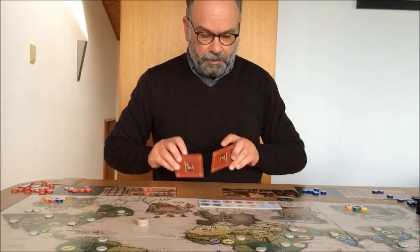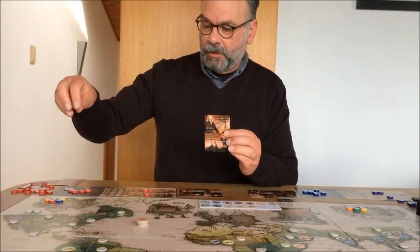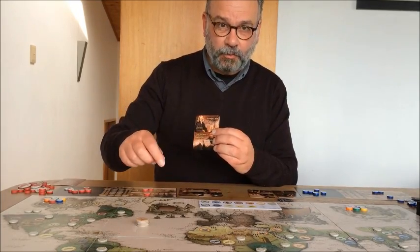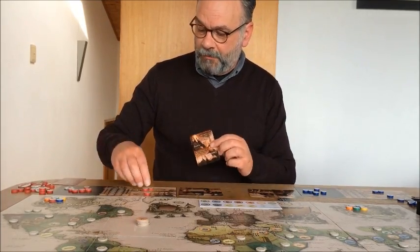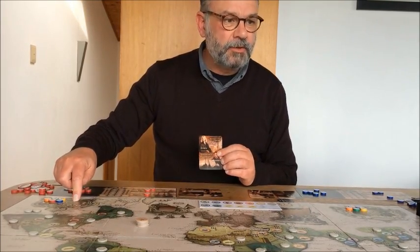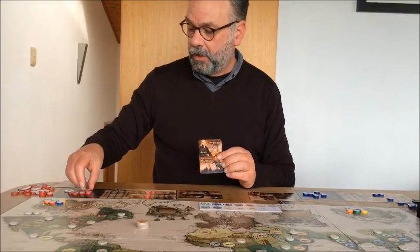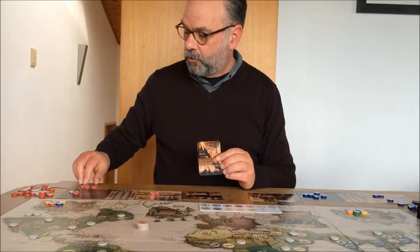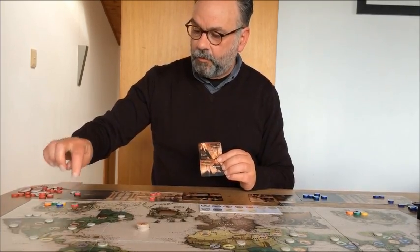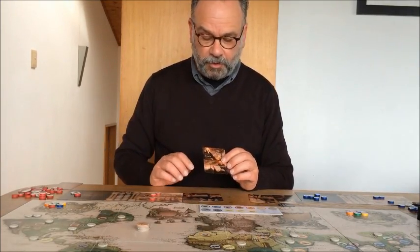The first card is the Scientist. The Scientist simply allows you to move one step up on one of the four tracks on the board. You pay from your treasury the amount printed in the next space — mostly one or two, but for example economy costs four. So if I wanted to move up in economy, I'd pay four treasury to the pool and move up one on the economy track, gaining special abilities.